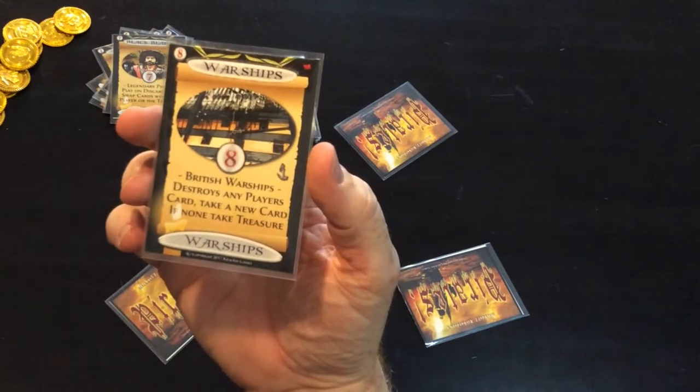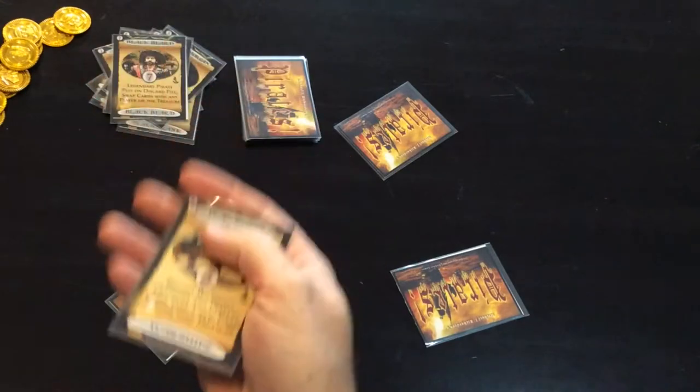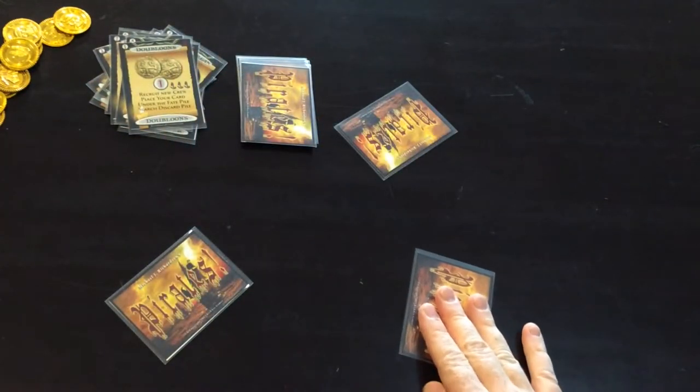On the number eight, which is the warship, that destroys another player's card. They're not dead but what they need to do is put their card back in the center and take a fresh card for themselves.